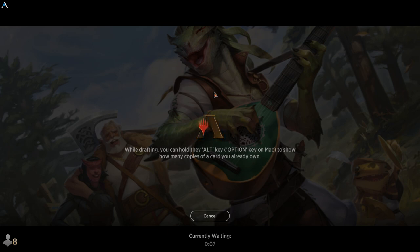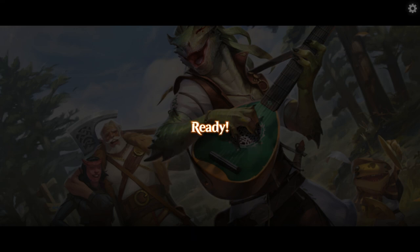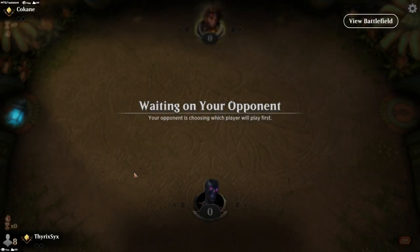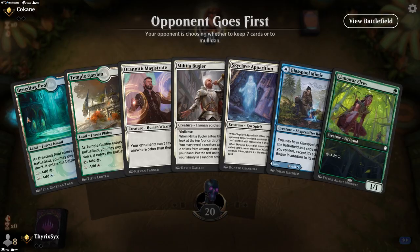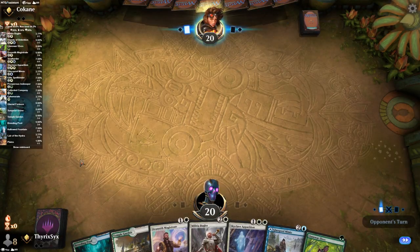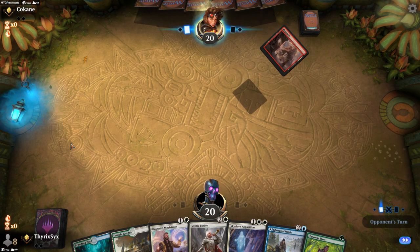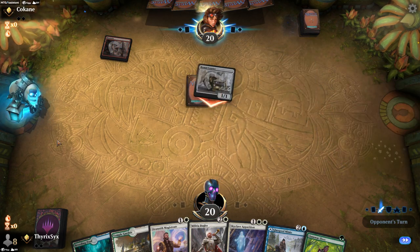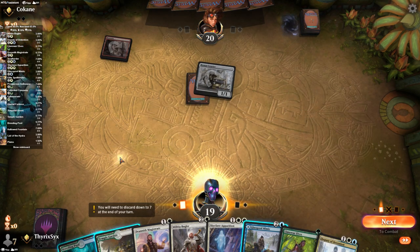Hope all of you have been having a good time and are excited for the new cards being spoiled constantly for the new set — I am especially excited about the mythic zombie. My opponent's name is Cocaine — I'm a little disappointed. I'm really excited about the multi-kicker zombie. Oh look at this pet — this is my absolute new favorite pet.